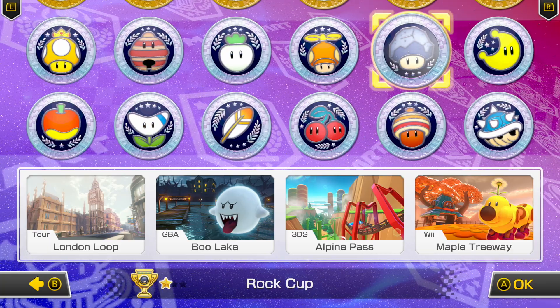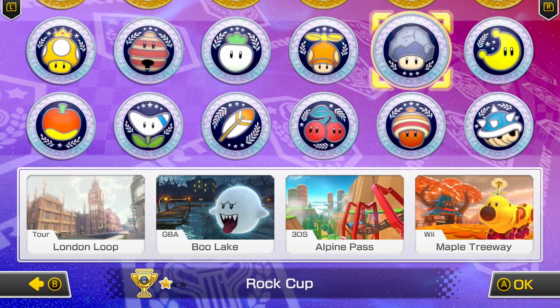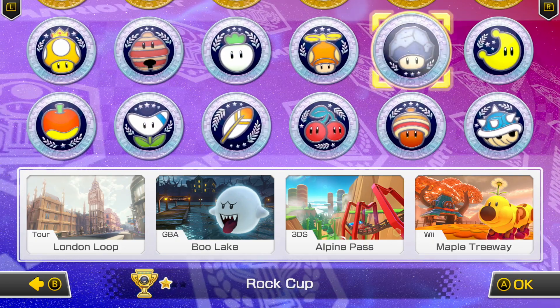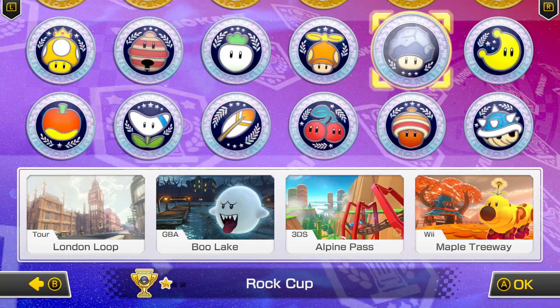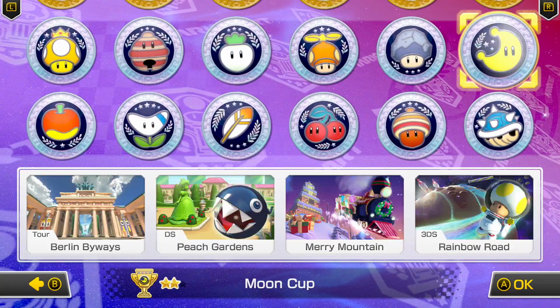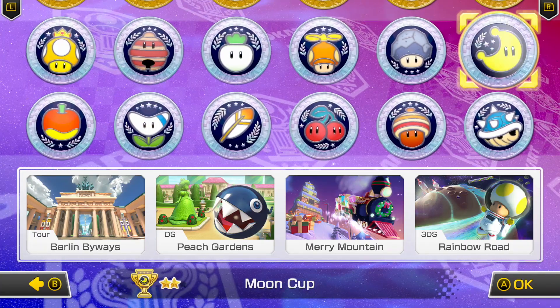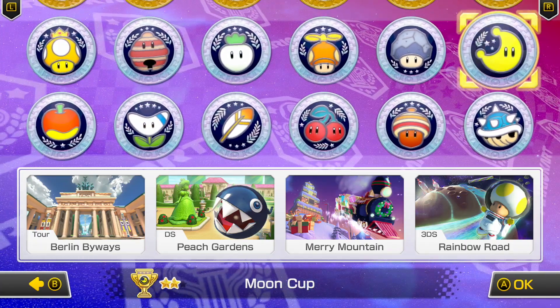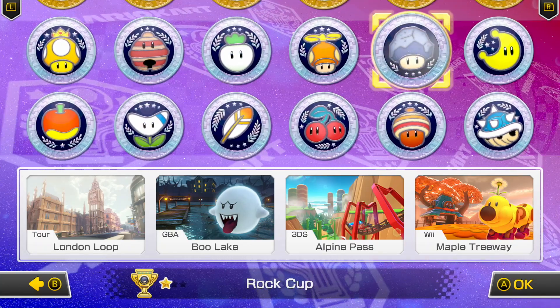So here we are. It's these two new cups: the Rock Cup and the Moon Cup. The Rock Cup features TOR's London Loop, GBA's Boo Lake, 3DS Alpine Pass, and Wii's Maple Treeway. And the Moon Cup features TOR's Berlin Byways, DS Peach Gardens, Merry Mountain, and 3DS Rainbow Road. So we'll go ahead and start off with playing the Rock Cup.